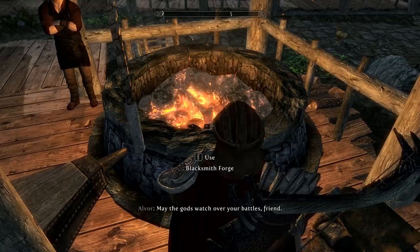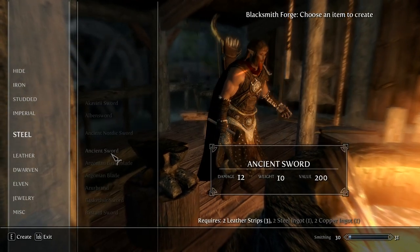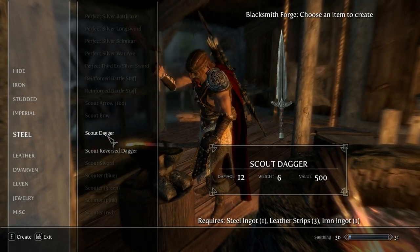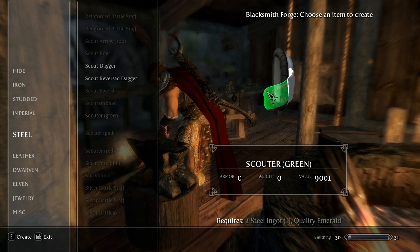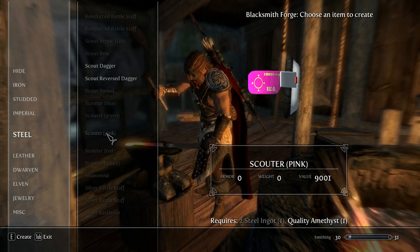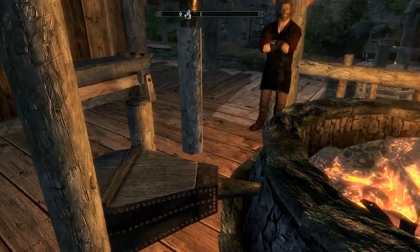Right now I'm going to make one of those eye thingies — I don't know what to call it. I've got a lot of plug-ins so there's a lot of stuff I can make. This scouter goes on my ear — it's not lore friendly — and you can see through it. Last time I got a quality amethyst, so I need two steel ingots to make a pink scouter. Really pink. I guess I'll make a pink scouter, and it'll let me see people.